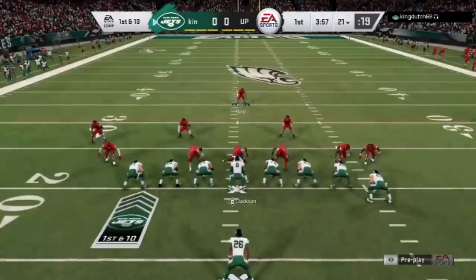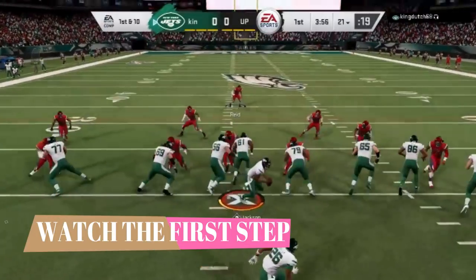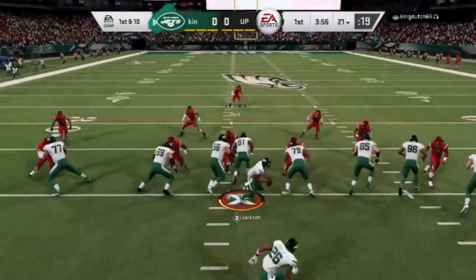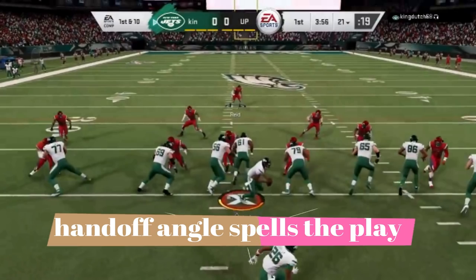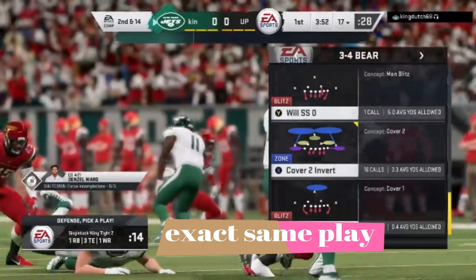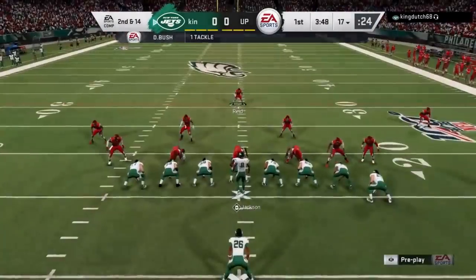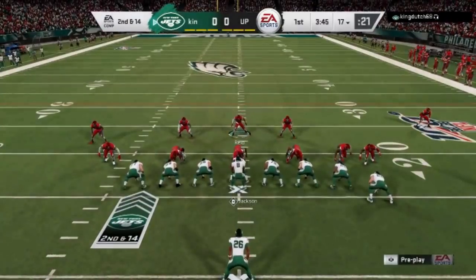Knowing that, I can pretty much tell what it's going to be. Within the first second of the play being run, I know exactly where it's going to go — the running back's headed to the right, which eliminates half the options. Based off the angle, it's pretty much a stretch play and that's how I have to play it. The QB contain does its job and shuts down the play. On the very next play, my opponent calls a play within a second of the play ending — I know it's the exact same play. The quicker somebody calls a play, you know it's either the same formation or the exact same play, which makes it that much easier to predict what they're going to do.